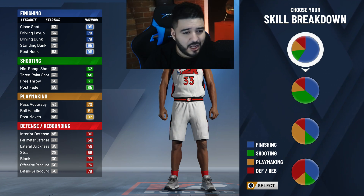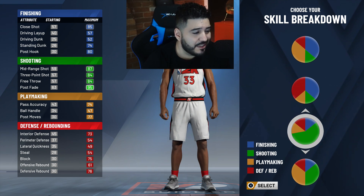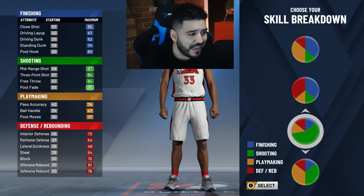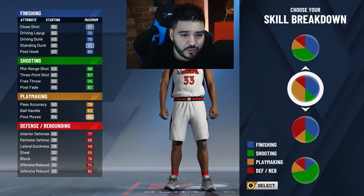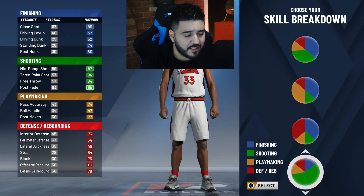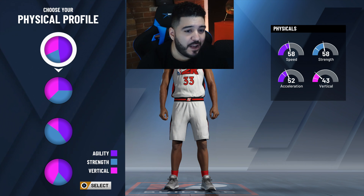We're gonna go with the pie chart that has the most green for shooting — maxed out. As y'all can see it shows an 87 mid, 84 three-pointer, 95 post fade. I definitely went with this one — it's the fifth one down. For the physical profile I ended up going with the second profile.